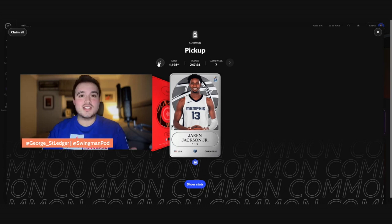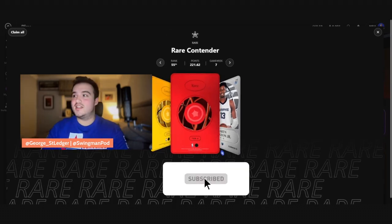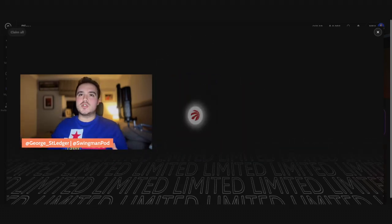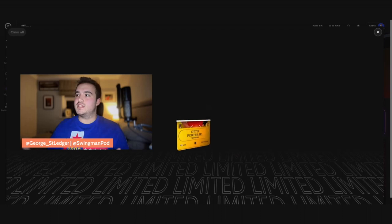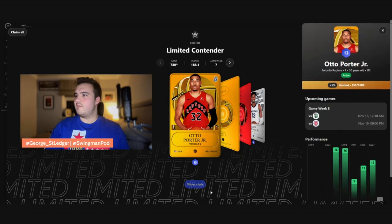We have all the common cards, and as I've always mentioned — I'll plug it again — if I win a limited in common I'm going to give it away to a subscriber. Two tier fives are probably going to hold the gallery. I didn't even see who it was — Otto Porter Jr. I actually think that's alright for a tier five; he's getting minutes.